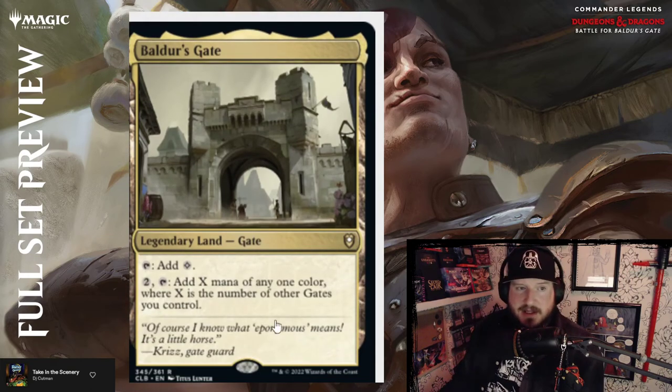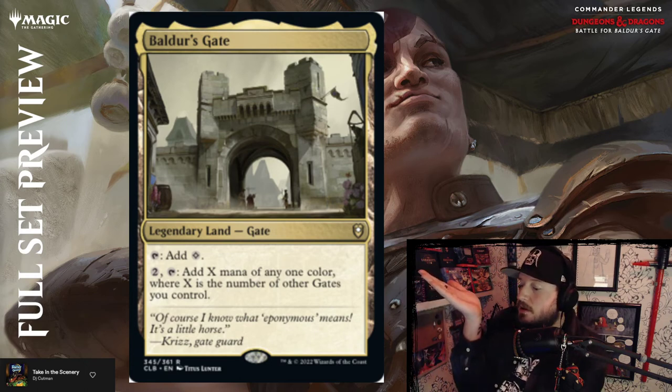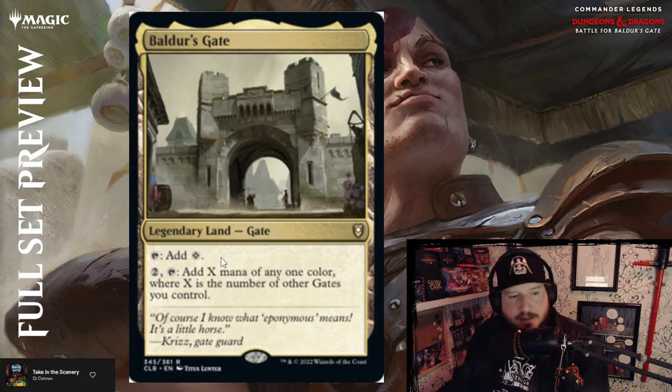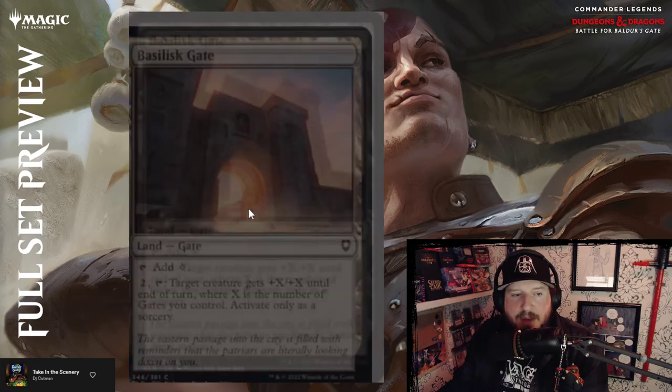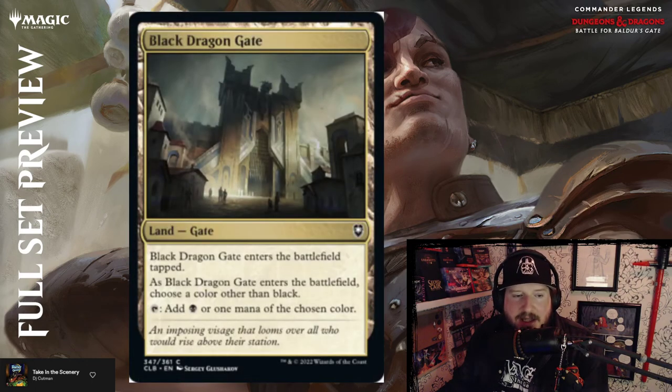Now into lands — we've got the titular Baldur's Gate, a legendary land with the land type Gate. Tap to add colorless, or pay two and tap to add X mana of any one color where X is the number of Gates you control. Basilisk Gate — pay two and tap to give target creature +X/+X where X is the number of Gates you control. Black Dragon Gate — enters tapped; when it enters, choose a color other than black; this Gate taps for black and the mana of the chosen color. And we've got all the two-color paired lands — these enter tapped if you don't have two or more opponents, so they're pretty much Commander-only full-table cards.